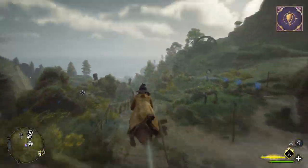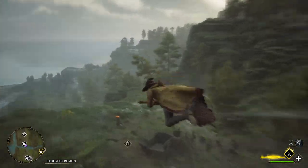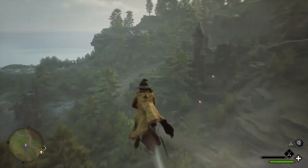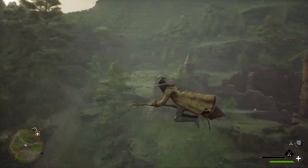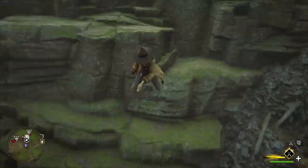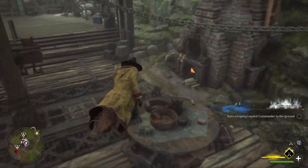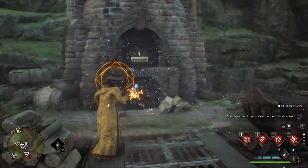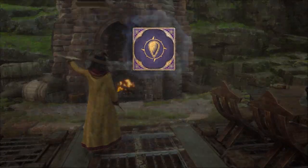From here you will want to hop on your broom and head this way towards the ocean — we're going to be flying for quite a while. Once you see that wooden structure there you know you're in the right place. Make your way below because hidden underneath this cliff side is a mining area. Go straight to the forge over here to get the next page. You can't collect pages while in combat, so clear the enemies first.